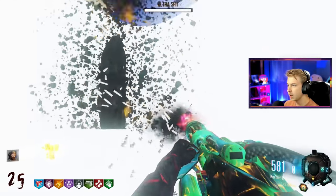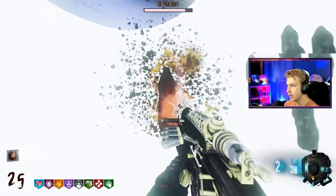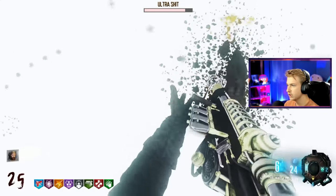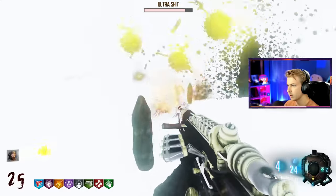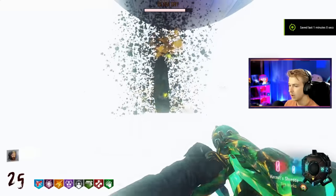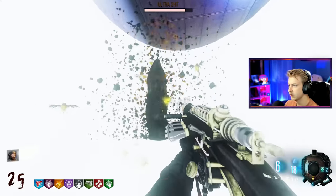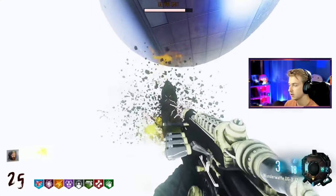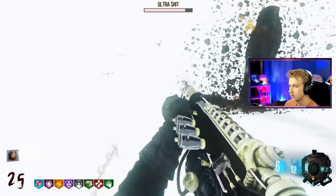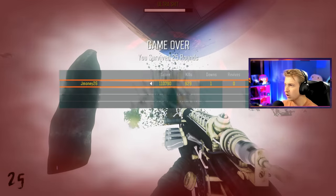They got big bugs in here too? Already out of ammo for that. How am I supposed to kill this? Oh, he's got mini shits. What the hell is happening? I have no ammo for anything except this, so what am I supposed to do? Stop throwing your shit around — knock it off. I died against the ultra shit!